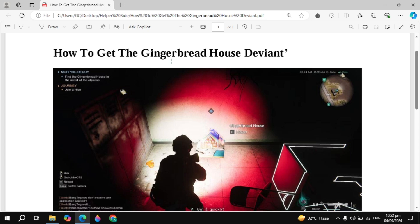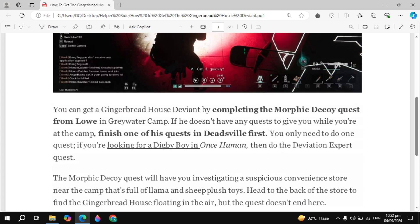Hi everyone. In this video you will learn how to get the King of Red House deviant in Once Human. You can get the King of Red House deviant by completing the Morphic Decoy quest.